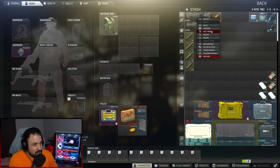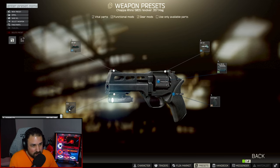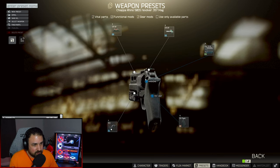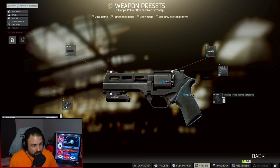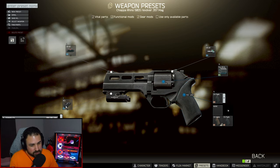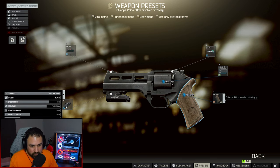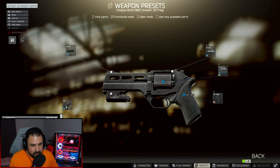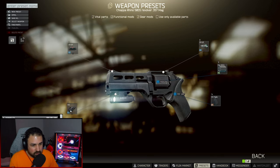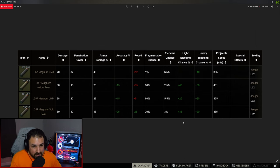The tactical version comes with some fancy iron sights — your front sight is red and your rear sights are green, and you can even swap them out. The pistol grip is also different. The tactical grip gives you two-plus ergo: 80 ergo with the wooden grip and 82 with the plastic grip. If you buy the tactical, you also get a pre-installed flashlight.